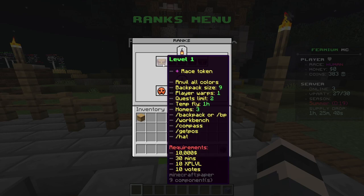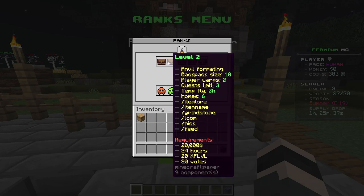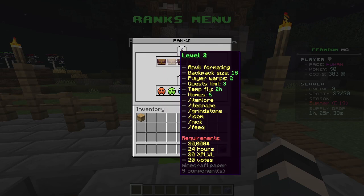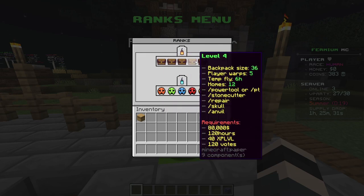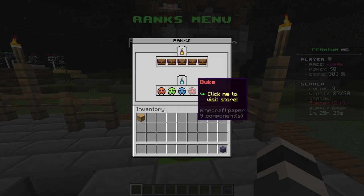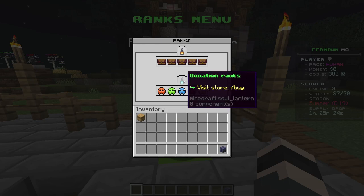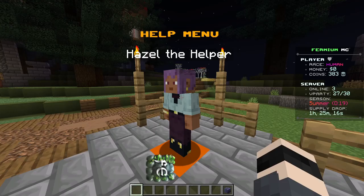You need money to rank up, and as you can see the requirements and what each rank gets you are listed. There are a few variety ranks that I won't show here, but they're on the website. You can get to the store with the buy command.